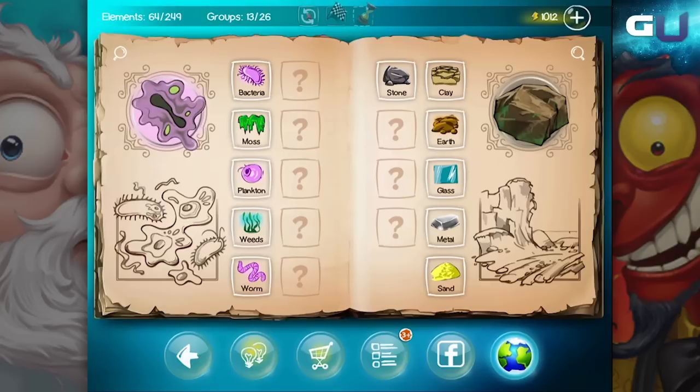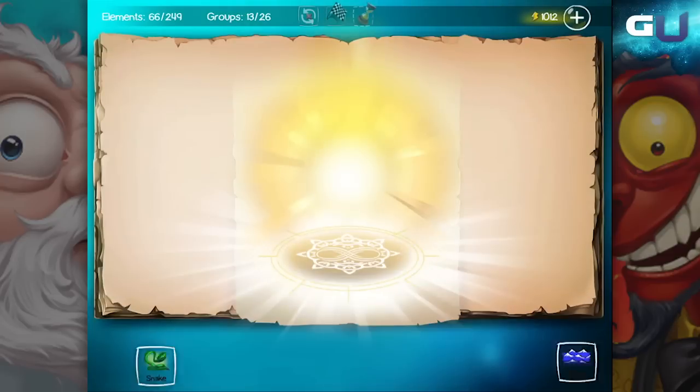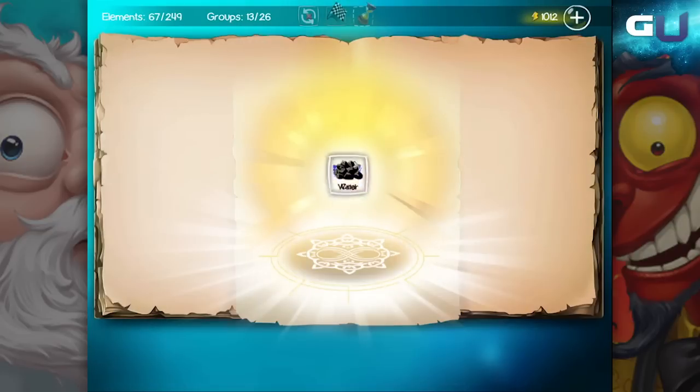In Doodle God, to create a snake, combine sand and worm. To create fish, combine snake and water. To create oil, combine water and coal.